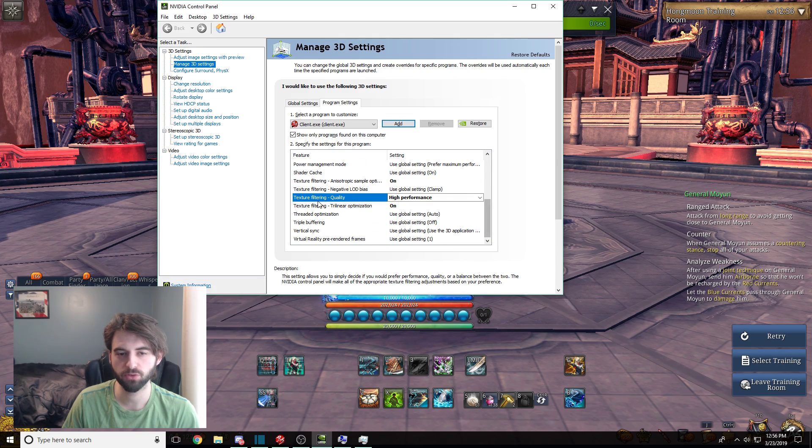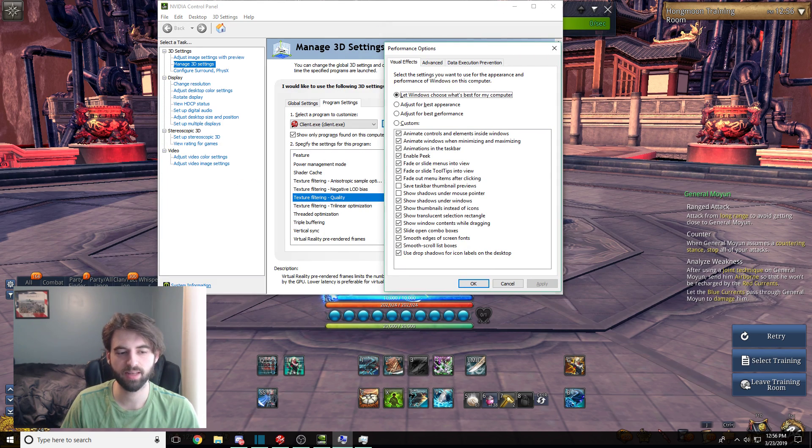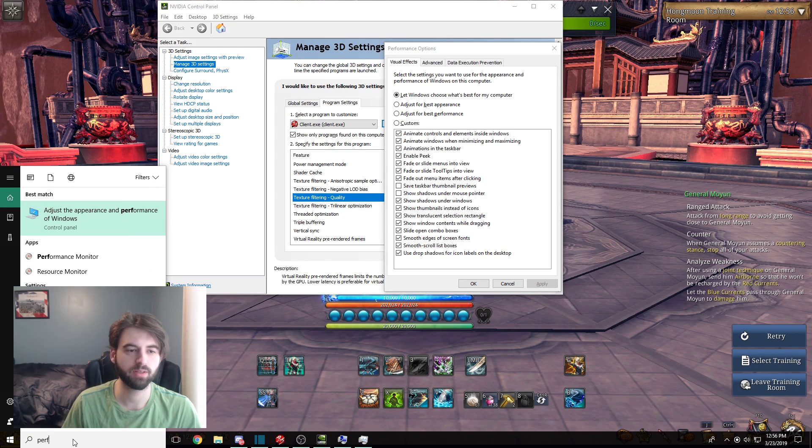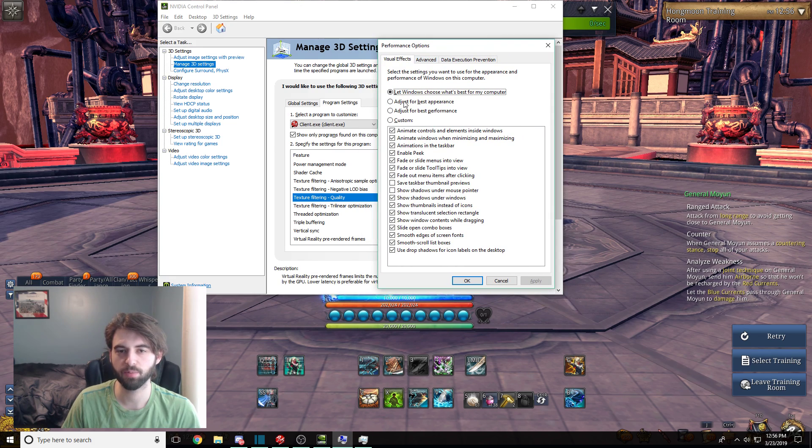The next change we want to make is on the Performance options for Windows. To get to this, navigate to your Windows search bar in the bottom left of your screen and just type in 'Perf.' It's going to pop up a menu that says 'Adjust the Appearance and Performance of Windows' — click on that. That brings up the Performance Options. Click on the 'Adjust for Best Performance' option, which basically unchecks every other box on the menu. Click Apply, and then click OK when you're done.